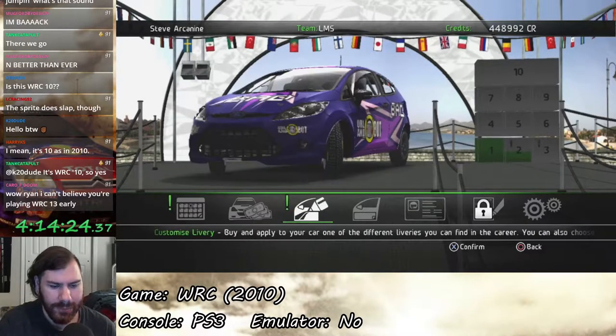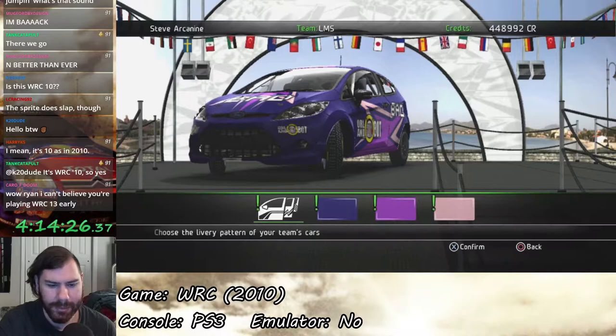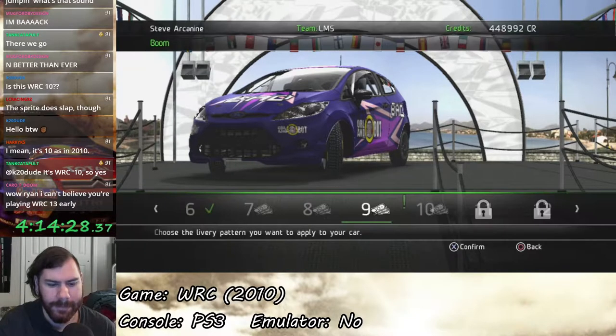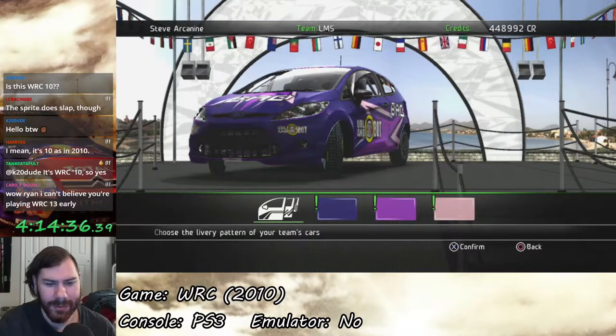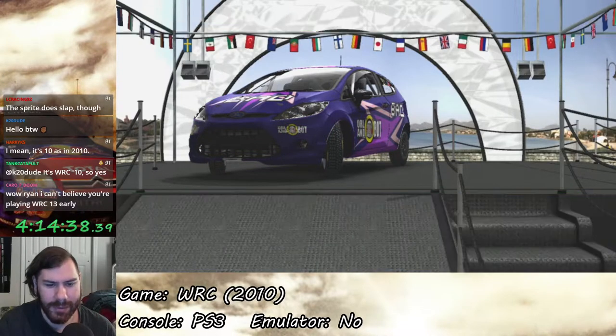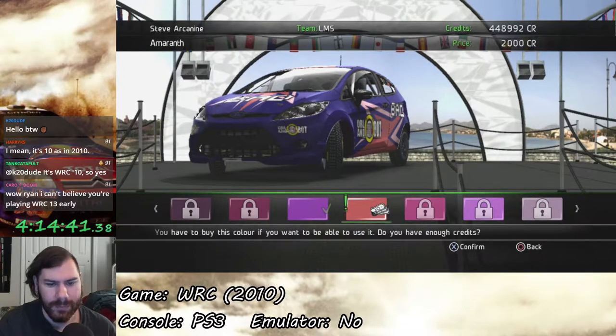Alright, so not a whole lot to take a look at. We only unlocked one new livery style and a color. So let's see what we got. Oh my god, there's a lot happening here. Maybe a little too much happening, so I'm just gonna leave that be. Here's the color we unlocked: Amaranth.